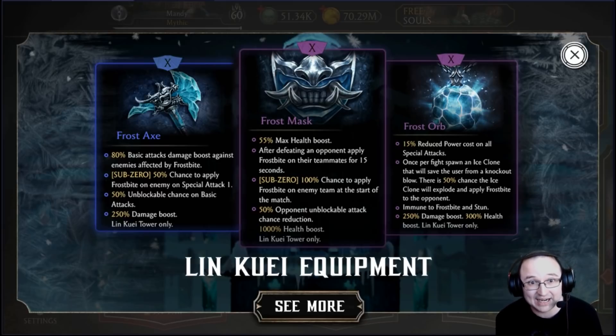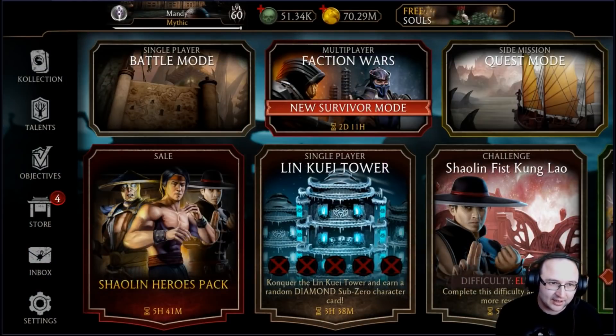The Frost Orb is the item Jade loves because it reduces the power cost of all special attacks by 15% — okay, not great but not terrible. Once per fight it spawns an ice clone that saves the user from a knockout blow, similar to MK11 Sub-Zero's passive, with a 50% chance the clone explodes and applies frostbite. Most importantly, it grants immunity to frostbite and stun when maxed out, making it incredible for Jade. Of course, the Frost Orb does counter the Frost Mask.